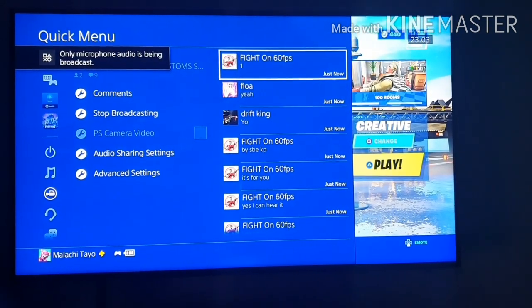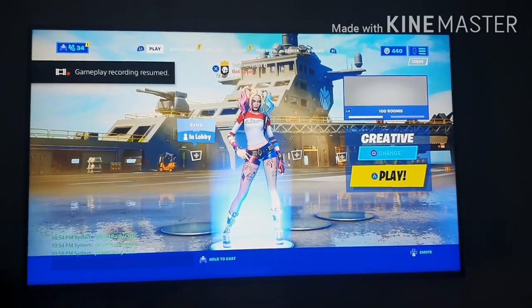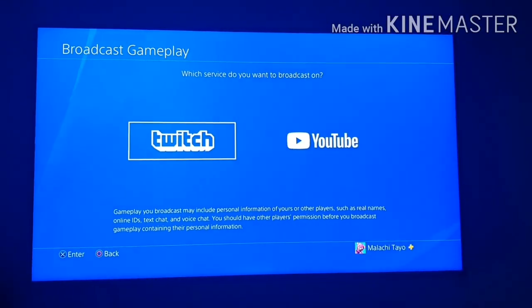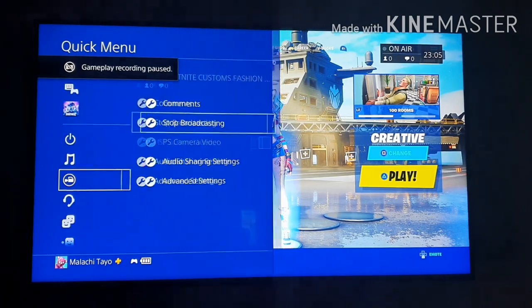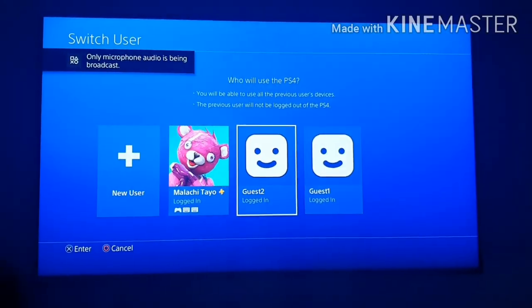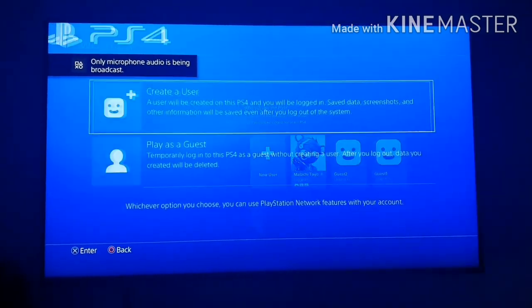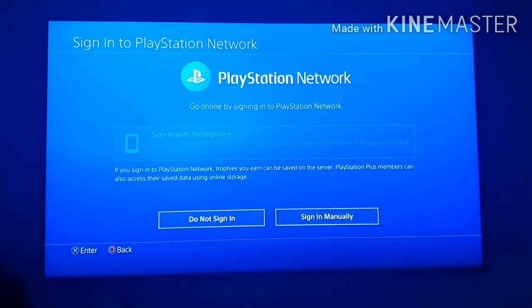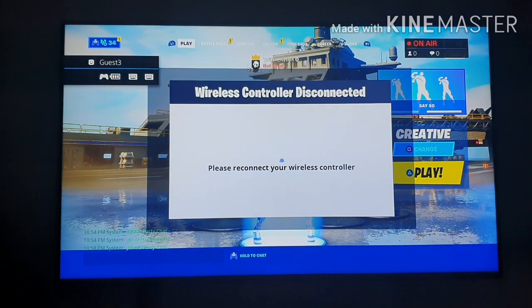I'm going to cut the video and go straight to Twitch. Now I'm going to go to Twitch and do it. I'm going to start my broadcast on Twitch. As you can see I've started broadcast on Twitch. Once it starts, you go to Switch User. It hasn't worked for me the second time, so it takes a few tries. On YouTube it works straight away; on Twitch it might take a few times.